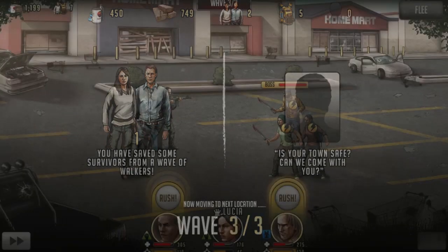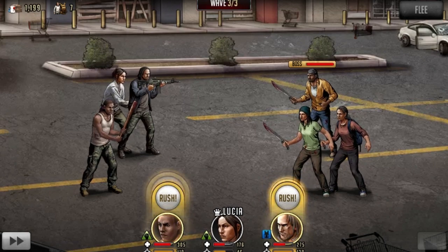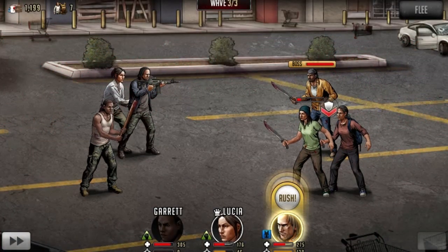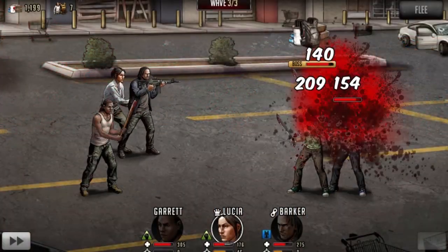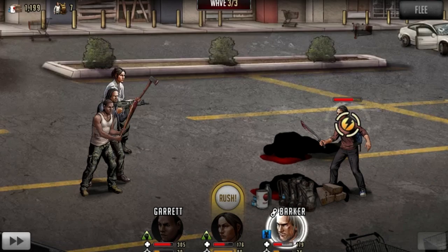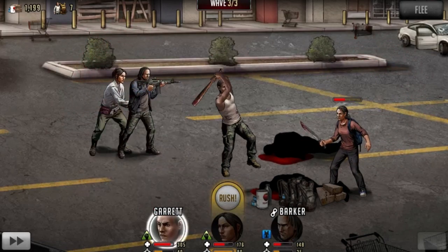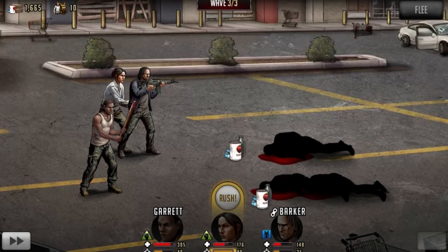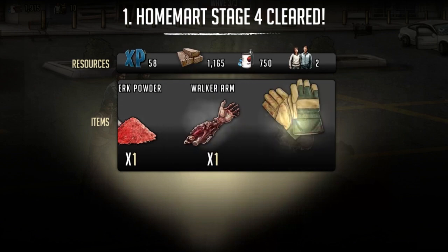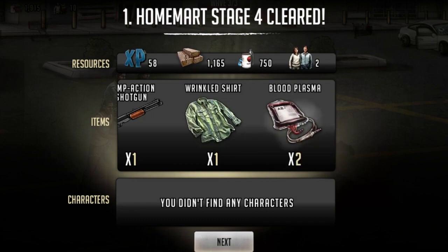You have saved one survivor from a wave of zombies. Oh we got a boss - okay, this is interesting, I've never come across a boss before. Let's do a rush - kneecap! And we'll do the rush for this. Beautiful - let's take out this boss man, big boss man! You're toasties! Victory, I did it! Alright, so we got berserker powder, a walker arm, work gloves, ethanol, pump action shotgun, wrinkled shirt, and blood plasma. We didn't find any characters.